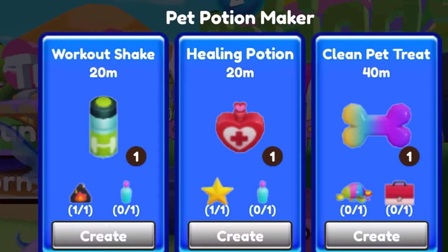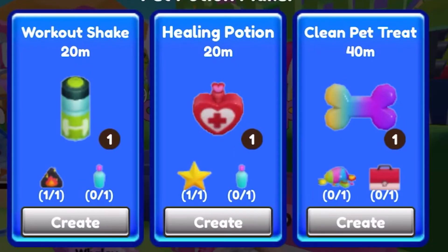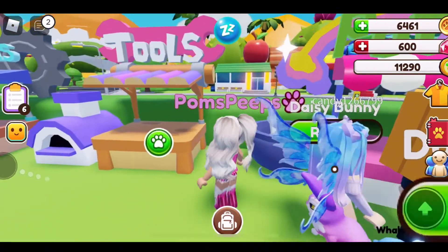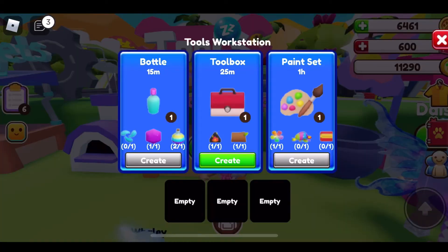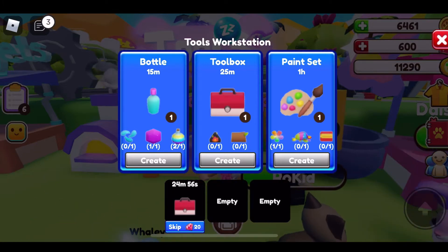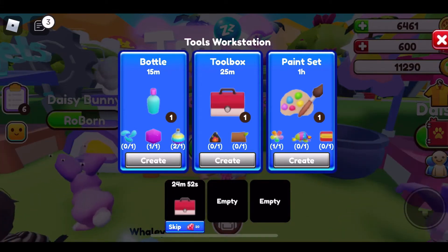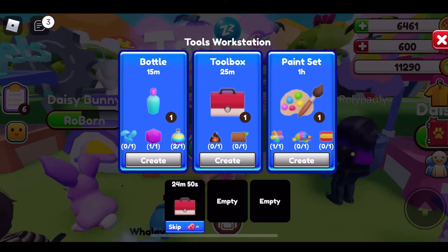If you go to potions for the dog bone, I need a toolbox and pebble. You can make the toolbox at the tool station — everything you make here is for crafts. I can make the toolbox, let's make it. Okay, that takes 25 minutes, you can see at the bottom. Now for the paint set I need fabrics and rainbow pebbles.